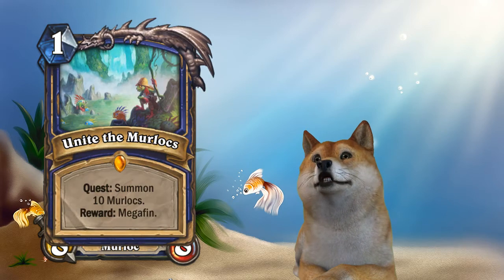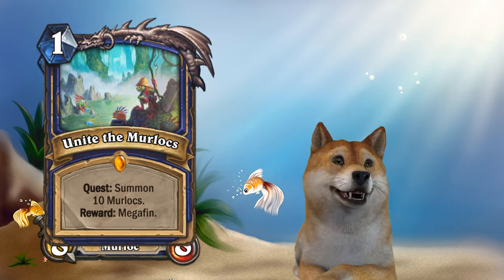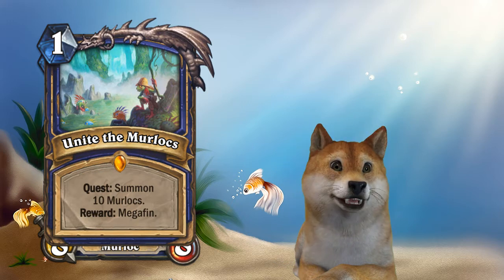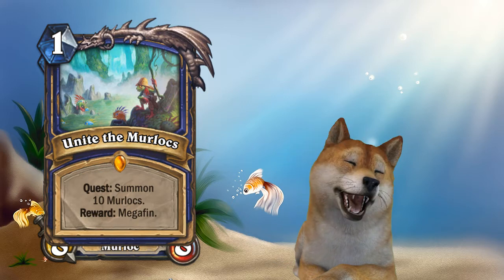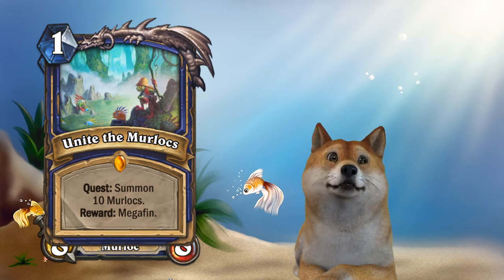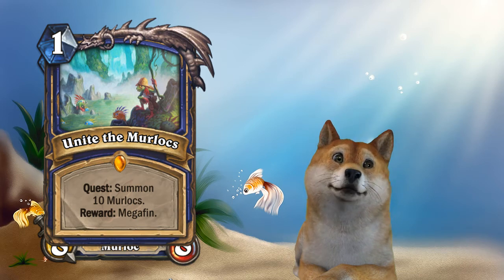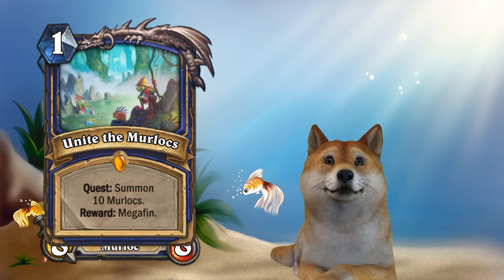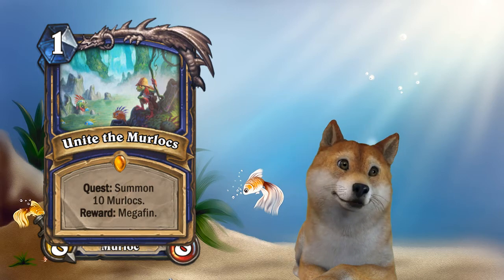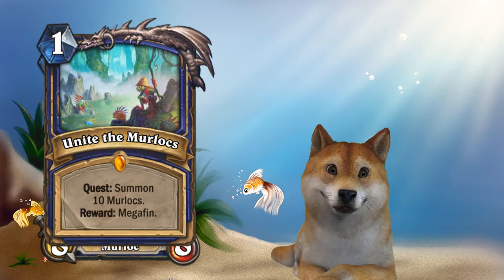This does mean, going back to the Unite the Murlocs card, that you are basically required to summon ten Murlocs, which means you're effectively pigeonholed into playing a very Murloc-heavy Shaman deck. Cards that would be really good with this would probably be the four mana summon four Murlocs on your board — the one-ones — so it's a four mana four-four spread across four minions. But that counts as four Murlocs towards summoning Megafin.